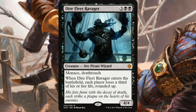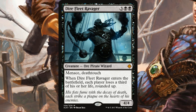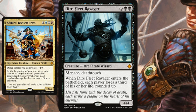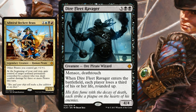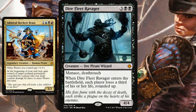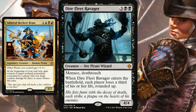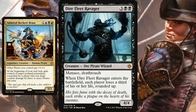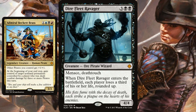We'll start off with the most obvious synergy — Admiral Beckett Brass, the pirate commander. The main reason you'd want Beckett Brass as your commander with Dire Fleet in the 99 is that the entire deck is meant to make your pirates capable of attacking without much hindrance. You don't want blockers, and having menace and deathtouch is incredibly difficult to block — you need some decent blockers to stand a chance. However, Admiral Beckett Brass is really not that great of a commander, at least not competitively.